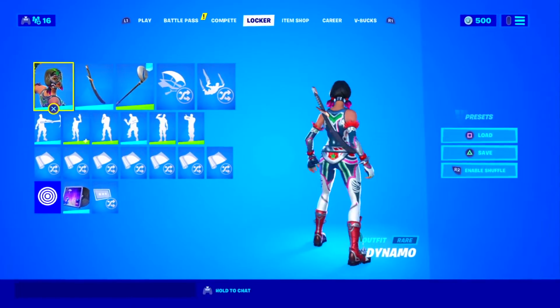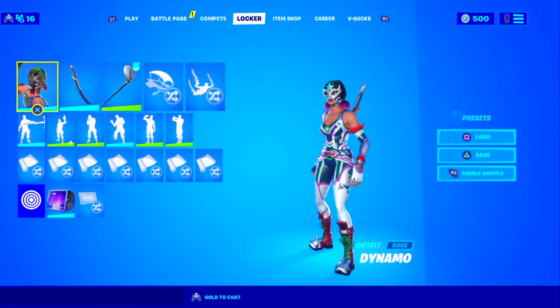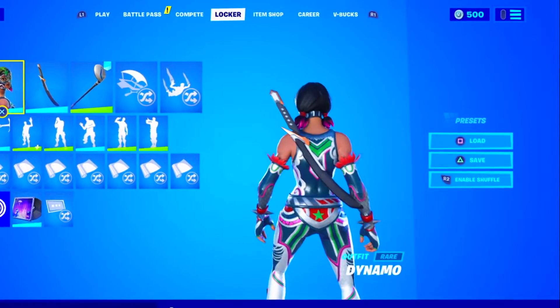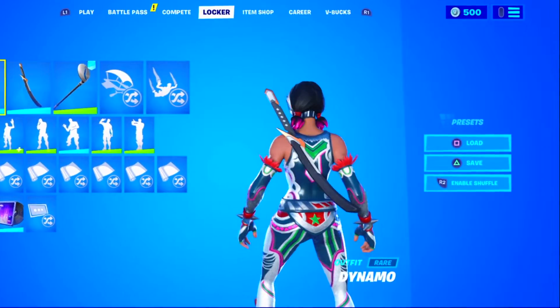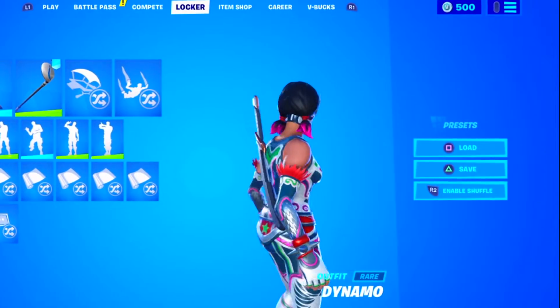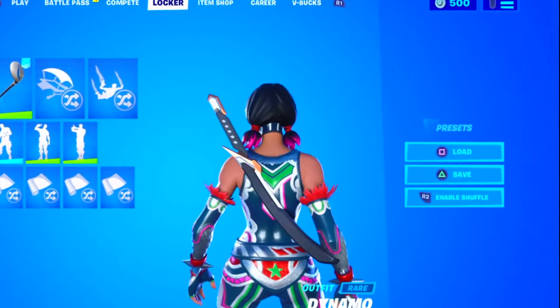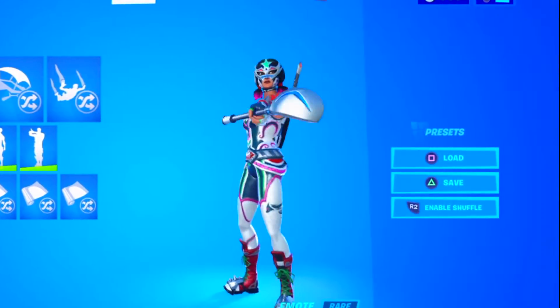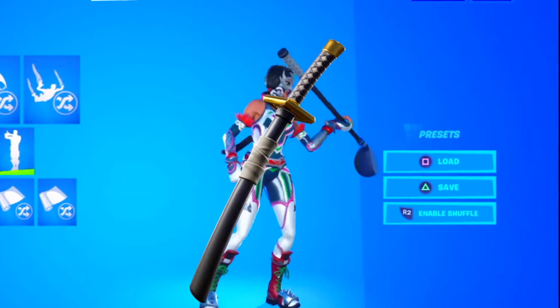Moving on with the fifth combo, we have the dynamo skin alongside the Dana backbling, which comes with the Suki skin, and the driver axe. Easily one of the most tryhard combos you can use with the dynamo skin — both the backbling and the pickaxe are really sweaty and tryhard and give a really clean looking combo. If you don't have the Dana backbling, you can replace it with Wolfpack, which came with the Dire skin.